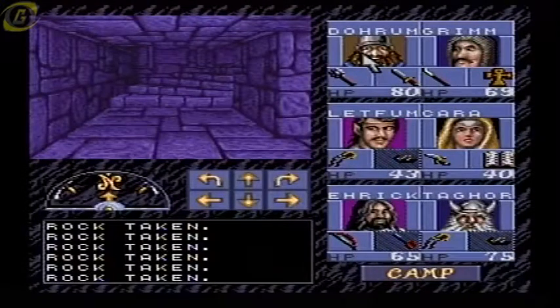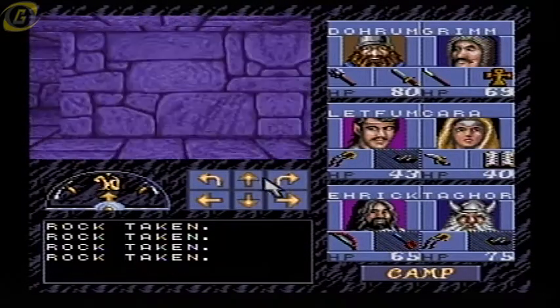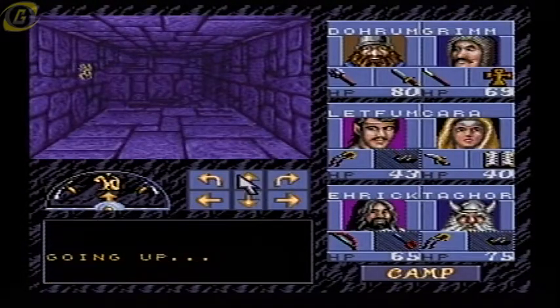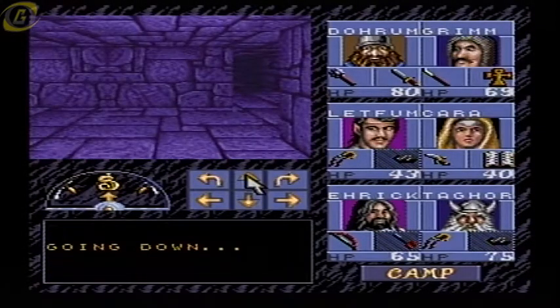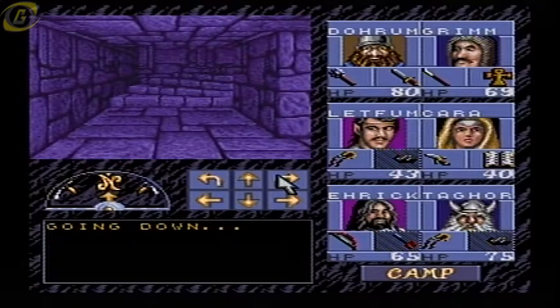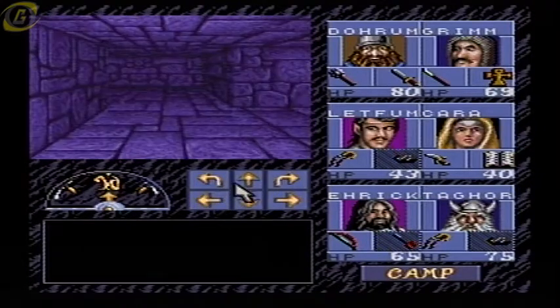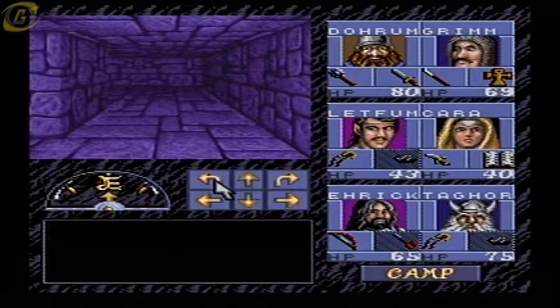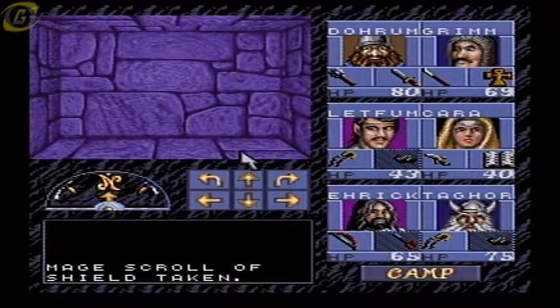Hello everybody, I'm up to part 17 of my Eye of the Beholder for the Super Nintendo playthrough. Here we are where we left off. We have the way down which leads to the door, and up here I think I'm gonna try and go back to the door we were at a long time ago, because I want to see if that takes us to what — I just want to see if the door we saw a long time ago that was locked, I want to see if we can unlock that door. I'm pretty sure that's actually like the last thing we really need to do in that part — just to see what that door gives us.